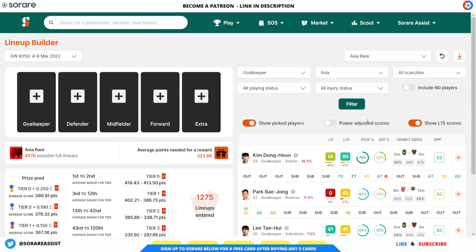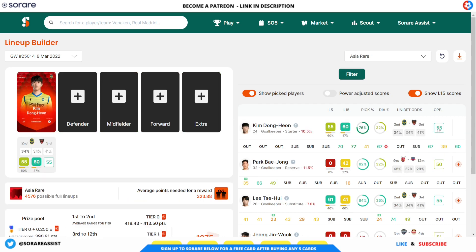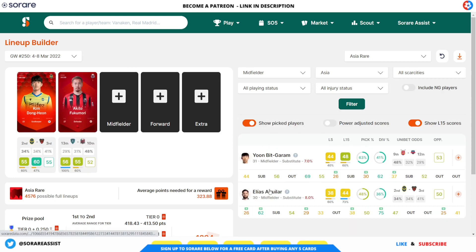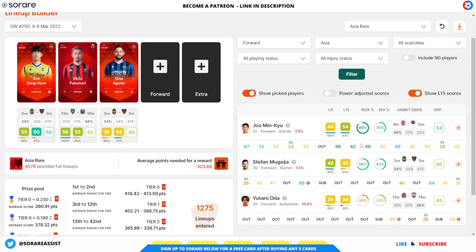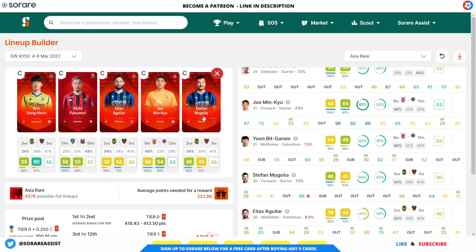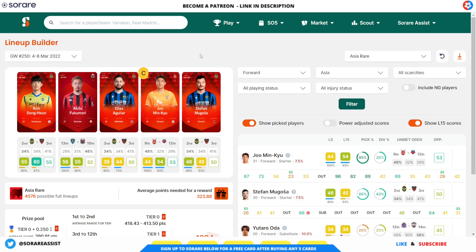For the Asia Rare, the only starting goalkeeper I've got is Dong. Defender is the fantastic Fukumari. In midfield, I've got Biggaram or Aguila — Biggaram doesn't seem to be in the squad recently, potential injury, so I'm going with Aguila. For the forward, I'm going with Minkyu, and in the extra slot I'm going with Magoza — giving me three players from Itching United. Hopefully they'll have a good game. Captain is Minkyu, who is due a goal and they're the favourites. Saving that team.